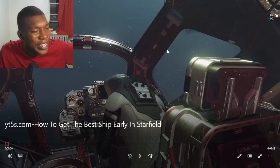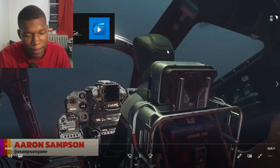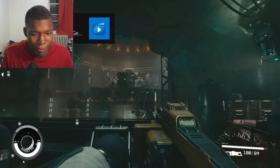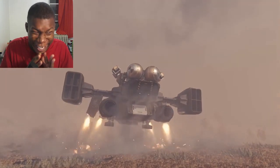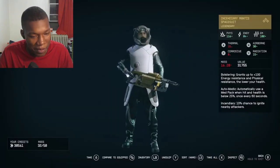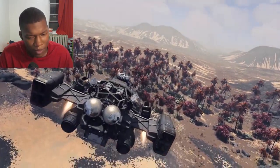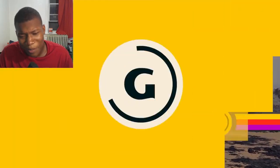How to get the best ship early in Starfield. You can get spaceships a lot of different ways in Starfield - whether that's stealing them, buying them, or taking off in a random direction at the start of the game and completely missing what's available to you right away. This is how to be prepared and where to go to get the Razor Leaf, as well as a powerful set of armor. Since this has to do with a mission, the video itself is a light spoiler - here's your chance to exit.